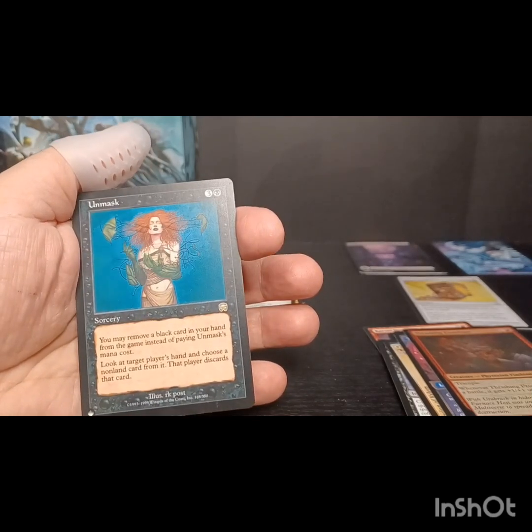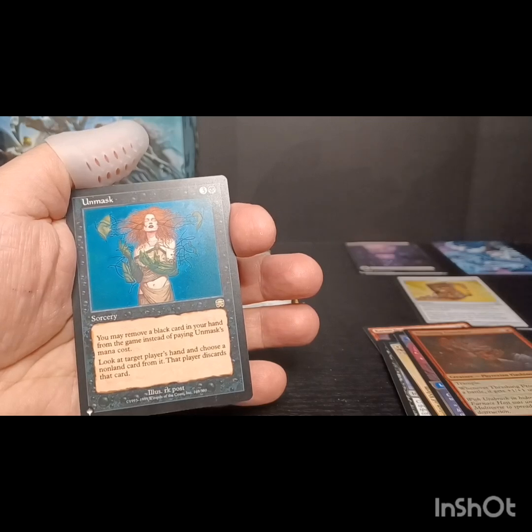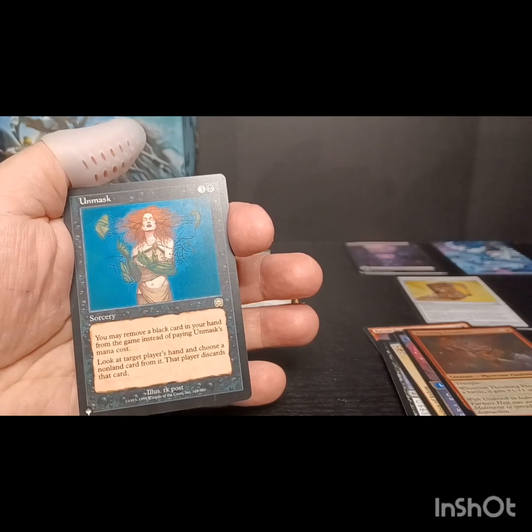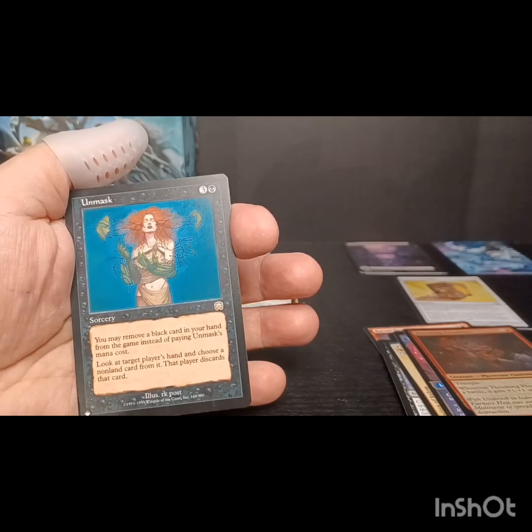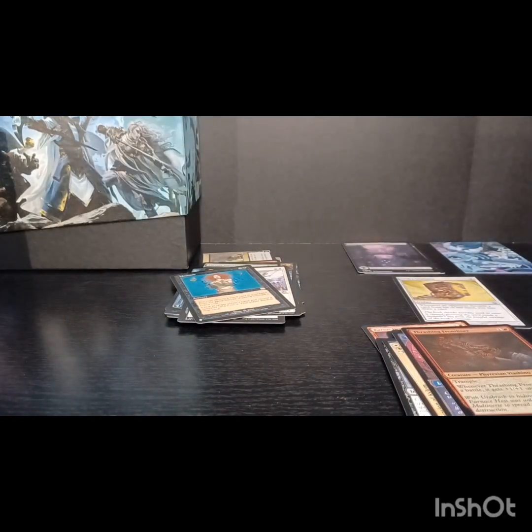We got a Threshing Wren Flayer, and we've got an Unmask rare on the list. You may remove a black card in your hand from the game instead of paying Unmask's mana cost - look at target player's hand and choose a non-land card from it, that player discards that card. Not major hits but not bad at all. I'd like to hear what you're looking for in this set, and as always don't forget the 300th subscriber - like, subscribe, and thanks.